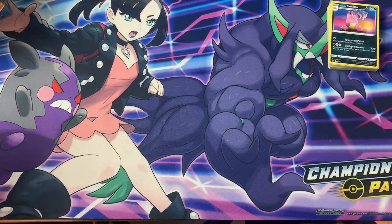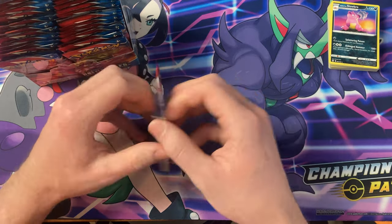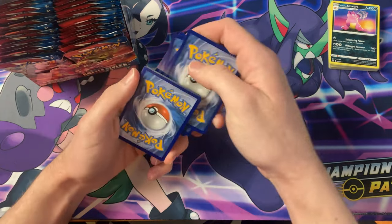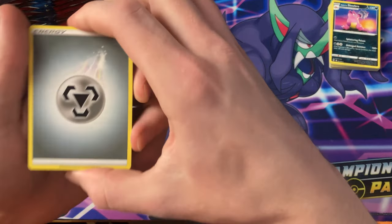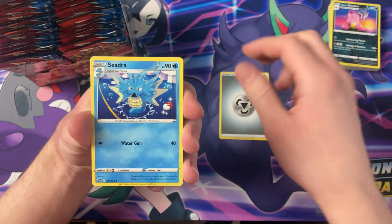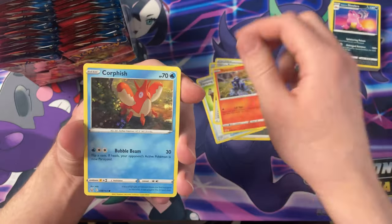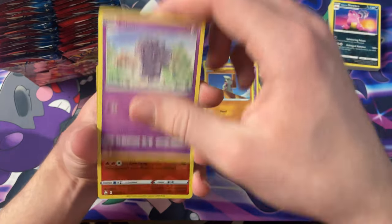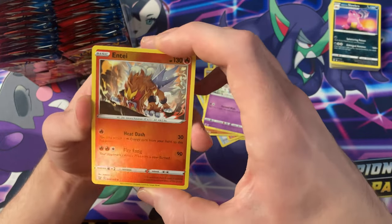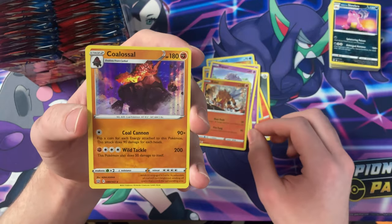So that's the first four packs. Now I'm just going to go down one side and down the other. Got the Steel energy, Seedra, Camping Gear, Single Strike Energy, Slandit, Corphish, Galarian Slowpoke, Timber, Esper, the Reverse Entei — okay — and a Holo Colossal.